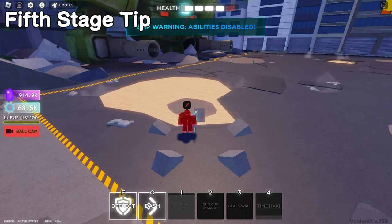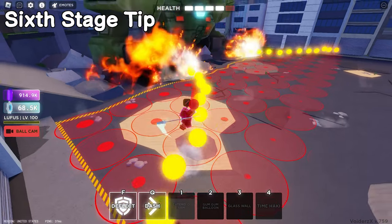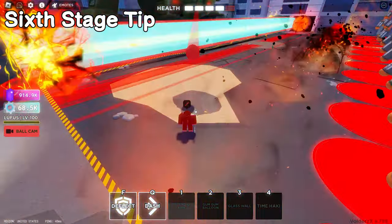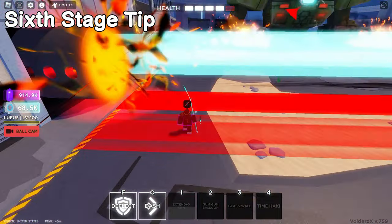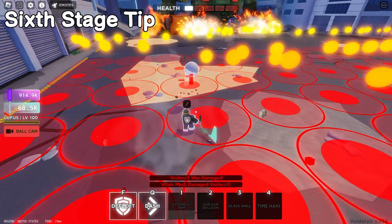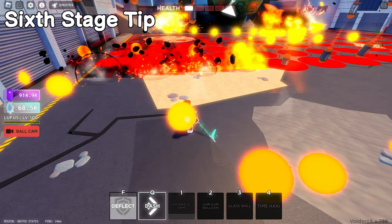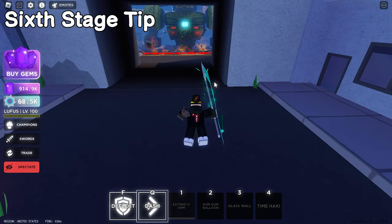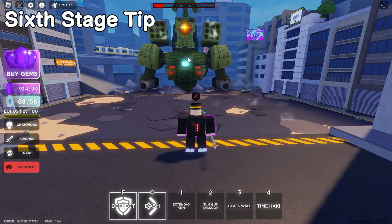From there, go back and basically jump as soon as you see the yellow balls come towards you. Then there's gonna be the beams which are gonna hit, but after this you should honestly be fine.